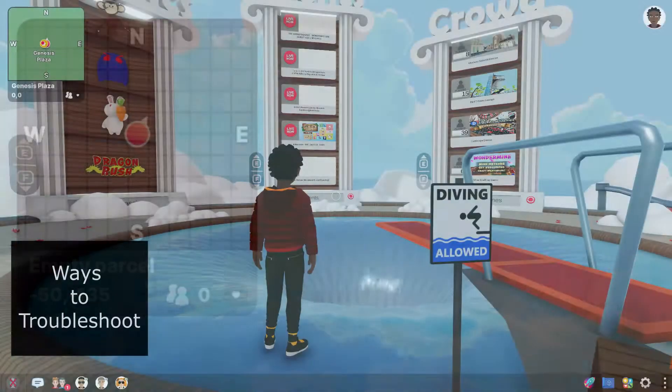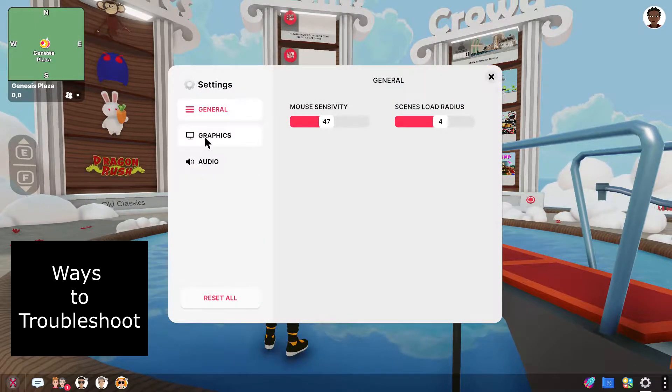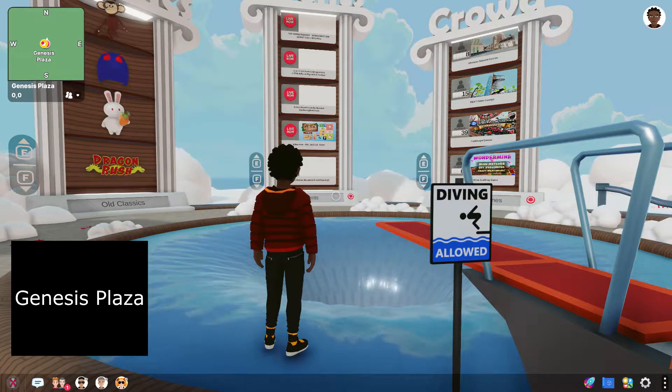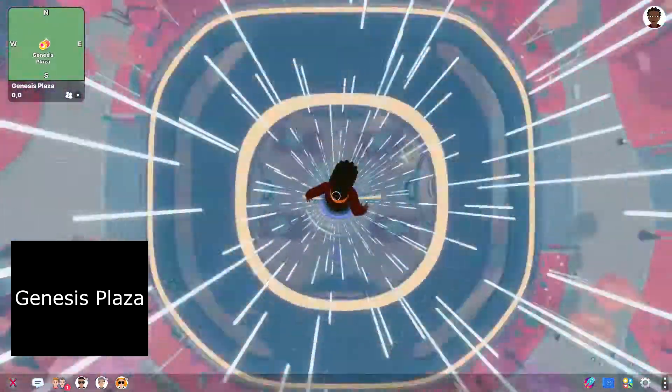If you're having graphics problems, you can find my troubleshooting steps in the full video. Otherwise, you can also check in-game settings by clicking the gear in the lower right corner. There's really no wrong way to get started, but for this demonstration, I'll jump right down into Genesis Plaza. Genesis is at the origin of 0,0.